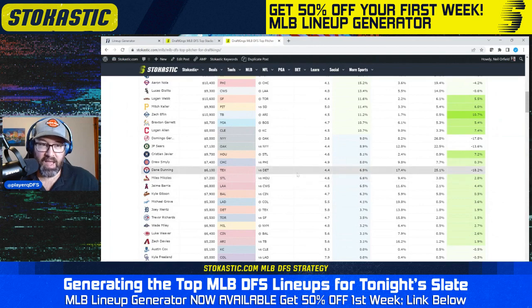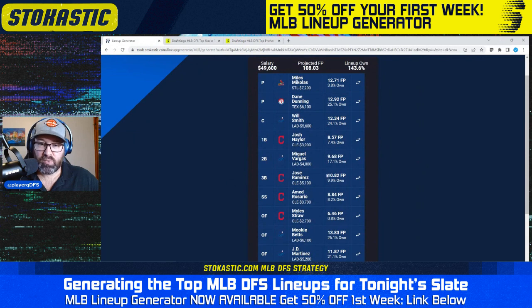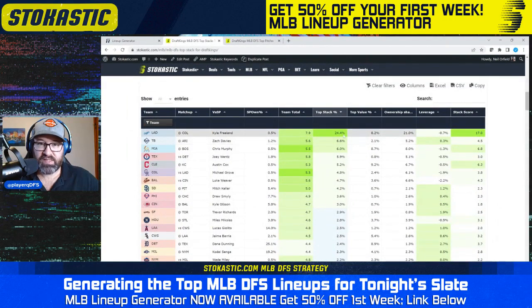The Dodgers and Guardians are the bats here. There's a lot of very high ownership on these Dodgers — they're in Coors today, so a great spot. But then Myles Straw at just 1% projected ownership, Ahmed Rosario at 8%, and Josh Naylor at 7% — getting the Guardians there to bring down the overall ownership a little bit. With Michaelis at 4%, it won't be a super high-owned lineup, coming in at 144% total ownership. In the top stacks tool, the Dodgers are top of the board at 24% chance to be the top stack at 21% ownership — a little positive leverage. The Guardians have a 5% chance at 7% ownership, a little negative leverage, but the low-owned Guardian bats help bring down the overall lineup ownership.